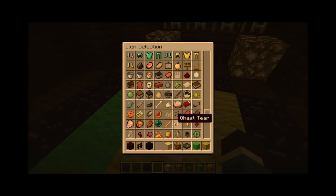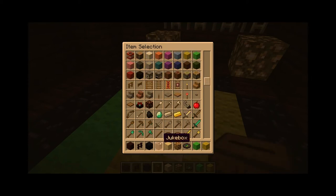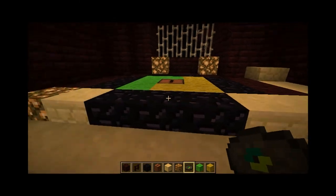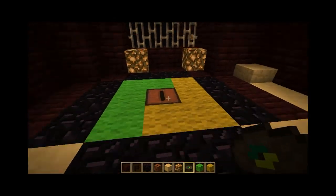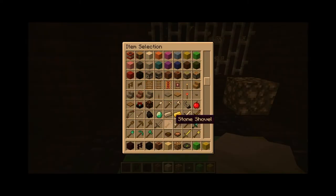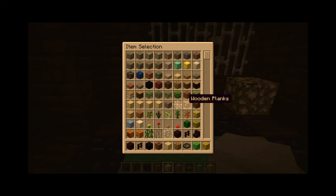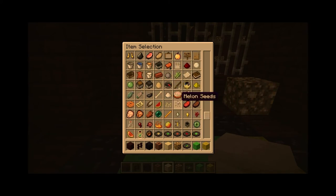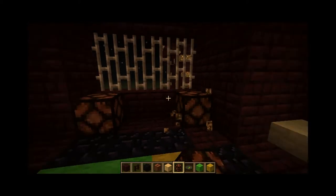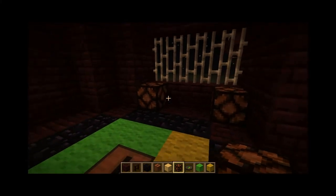I'm gonna hook it up to a block update detector, which will probably light up some redstone lamps. This asymmetry almost pissed me off. I fixed it — I'm so smart. Look at that, so symmetrical. I just added in an extra block right there — all I needed to do.